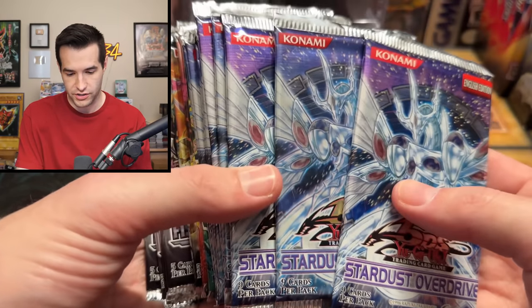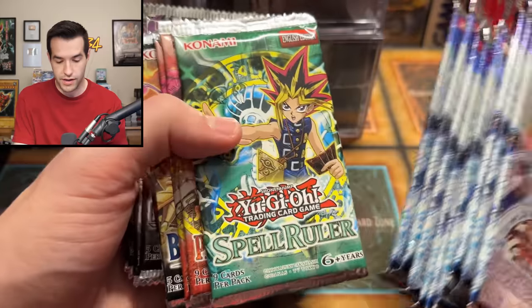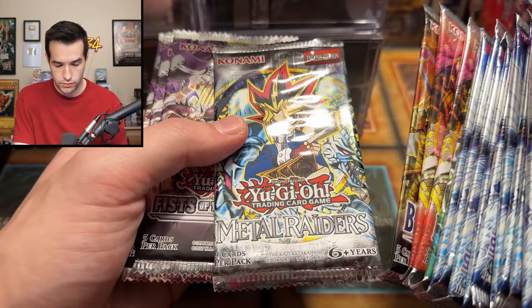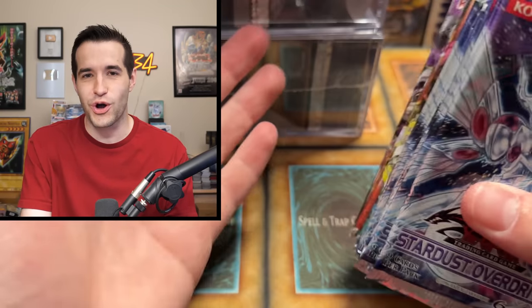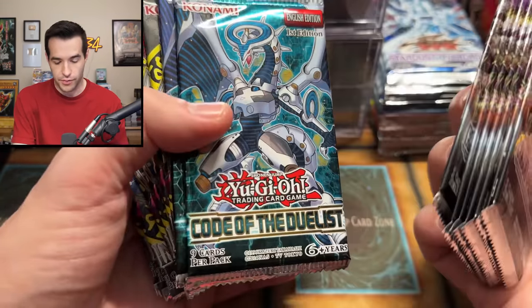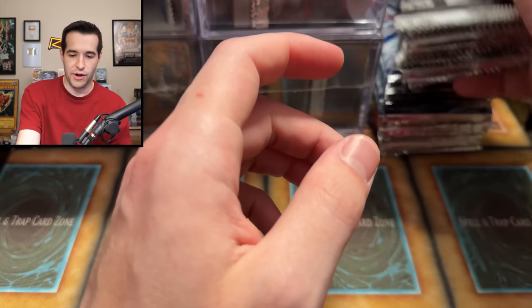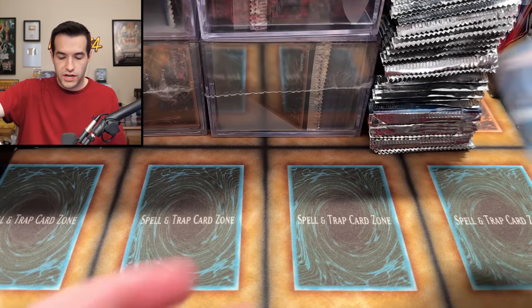A box with a bunch of legacy packs: Stardust Overdrive — really cool, a couple of those with noticeably different packaging (some are very purple in the middle, some lighter purple — alternating prints). Spell Ruler, Pharaoh's Servant, Battles of Legend: Light's Revenge, Metal Raiders — including a 2014 variant which is awesome for when I do the every-version-of-Metal-Raiders video. Also Fists of the Gadget (someone put those in there — probably trolling), Code of the Duelist, Invasion of Chaos, and then a bunch of LOB. Can never go wrong with a bunch of LOB.